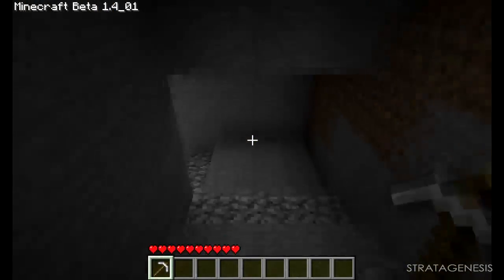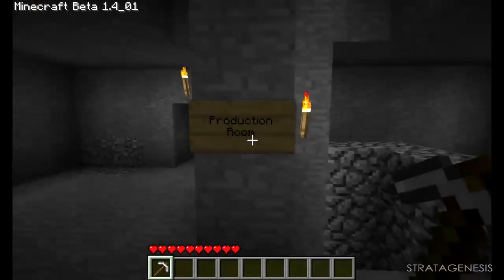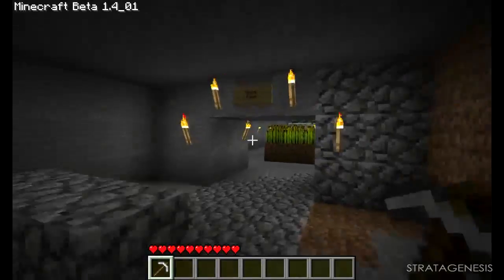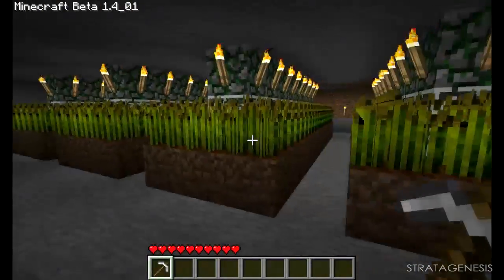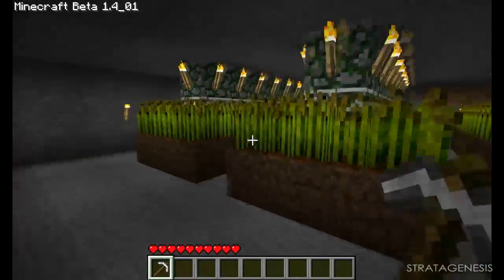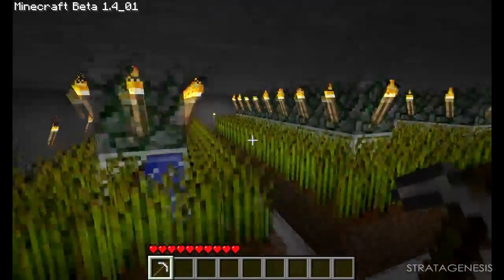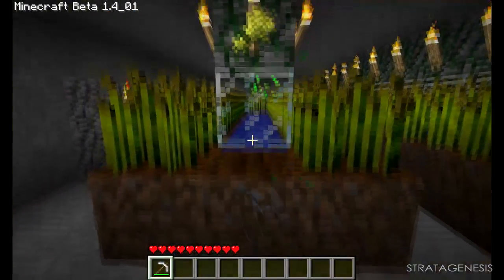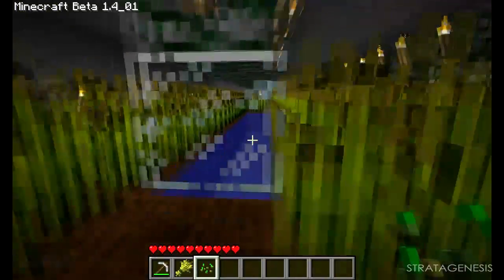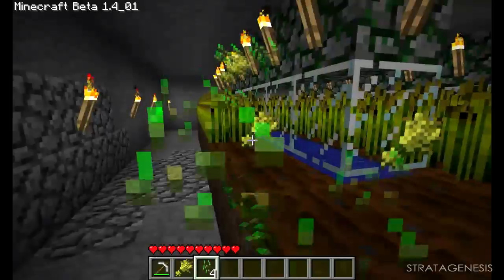We'll check that out in a second. Let's go down to my wheat farm — the production room. So over here we have a manual wheat farm. This houses about 50 to 60 wheat per farm and they're high yield because of the speed at which they crop. The ground is pretty much always hydrated so you never have to till.